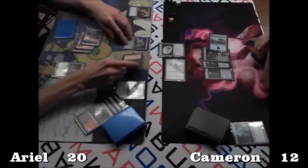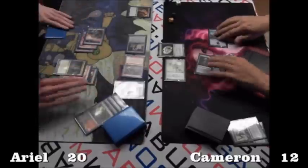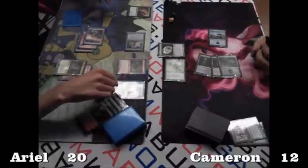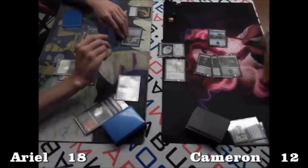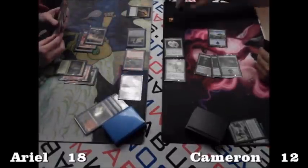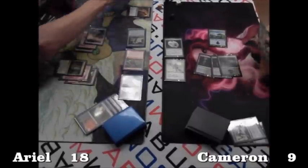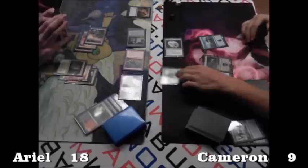Cavern of Souls — not sure what creature type he named. Four attackers. Looks like Cameron goes to play a Frost Breath, redirected to the Spellskite with Ariel's life going to 18. But Cameron will gain one in response, so he's effectively just taking three damage, going down to nine.